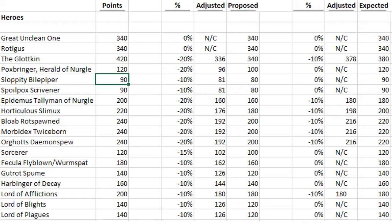Horticulous Slimux is currently at 220. I think it really needs to go down to around 180 — he needs that 20% reduction to get there. I think we'll probably only see a 10% reduction down to 200, though, if he moves at all.